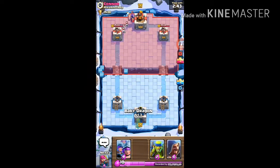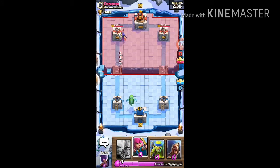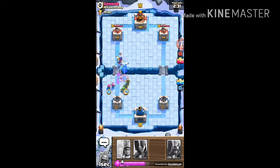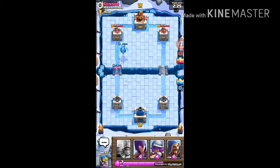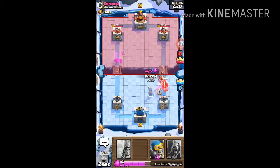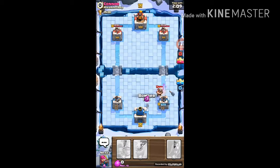A witch? Interesting, I'll take care of that. Spear gobs and archers — that's around five elixir. Okay, this is going good. The lag — oh, it's the double prince strategy, and I am lagging so badly. He has the miner — the miner is like the ultimate tank troop right now.